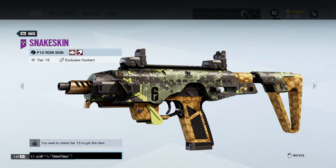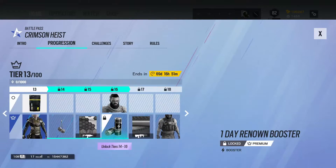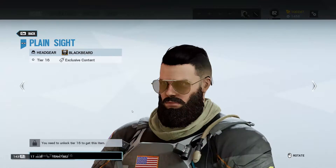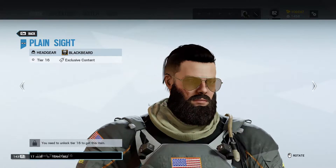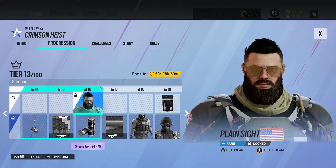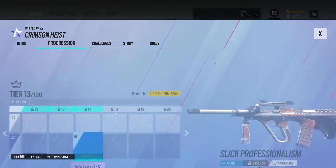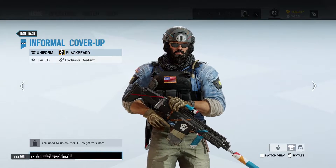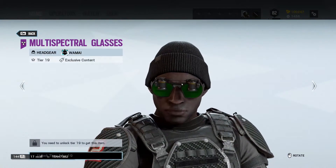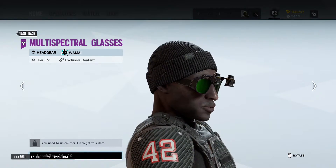Snake Skin for Aruni and Muzzy. Then we look at Blackbeard — it's called Plain Sight. His beard kind of looks like it doesn't mesh well with his skin tone; it just looks fake on him. We get Slick Professionalism, a weapon skin for Womai and IQ for the AUG A2. We get Informal Cover-Up for Blackbeard — really kind of basic but I like it. Then a Womai headgear called Multi-Spectral Glasses. It's interesting but I'm not really the biggest fan.